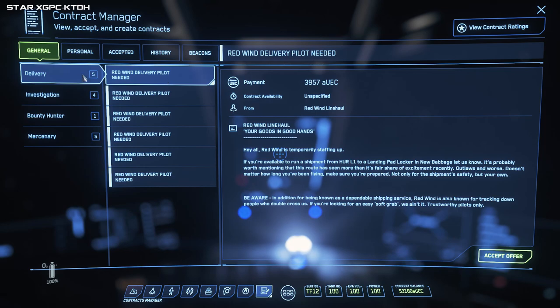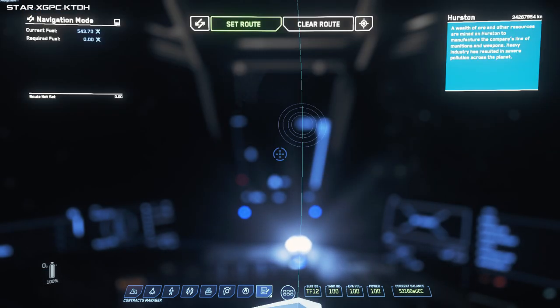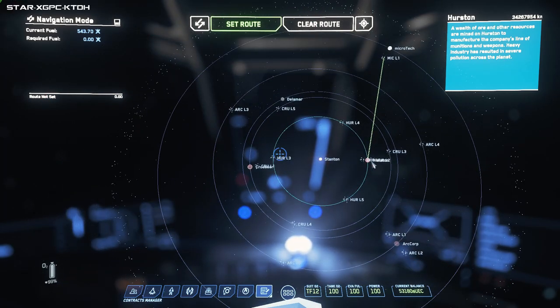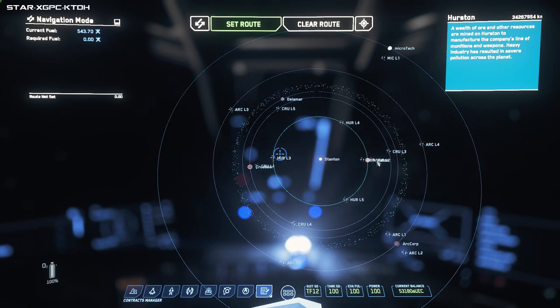This is the Contracts Manager. I'm in New Babbage - I've never been here before - and basically everything is far away. The planet is massive. If you're in a starter ship I recommend you start somewhere a little bit smaller. I suggest you start either on Hurston or ArcCorp. I don't think you can start at Olisar anymore as of the last patch, but ArcCorp will give you a load of really close missions.